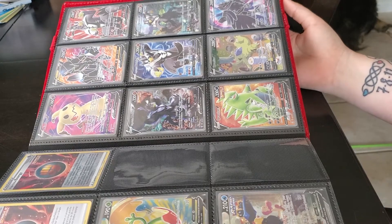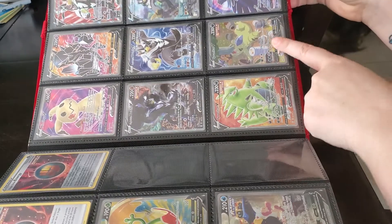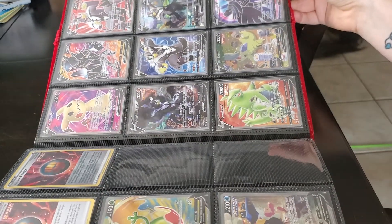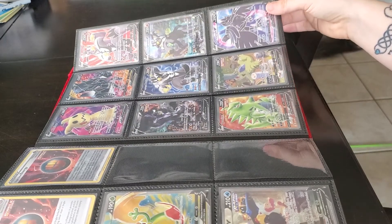We do have the alternate art Urshifus, the full art Urshifus, and both Tyranitars. It's really going to bug me that I can't remember what that other V card is — I think it was Empoleon.